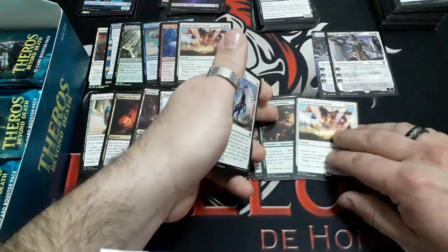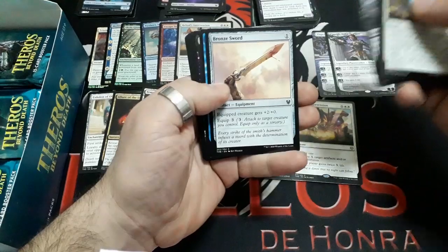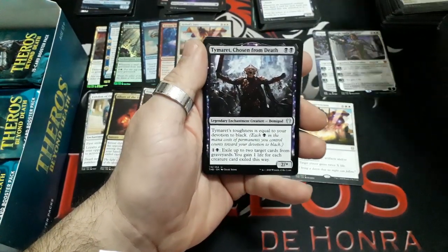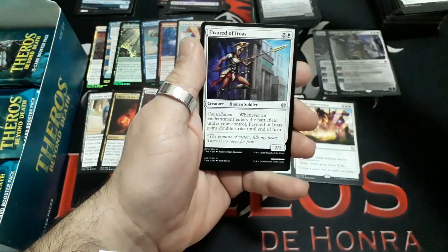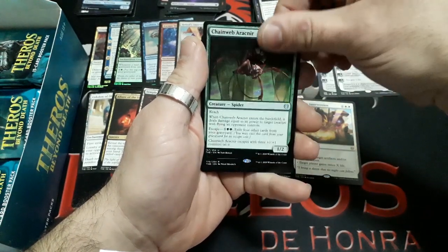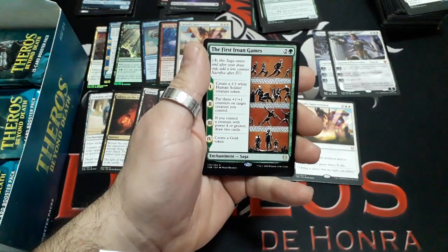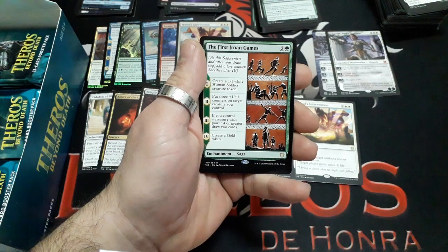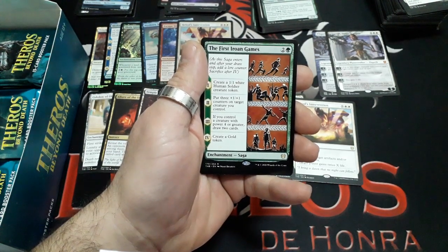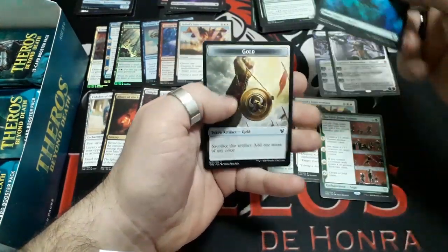Let's continue — should we get more surprises? Booster thirteen: Tymaret, Chosen from Death, Favored of Iroas, Chainweb Arachner. And our rare: a Saga card — The First Iroan Games, three drops. Turn 1: create a 1/1 White Human Soldier creature token. Turn 2: put three plus 1/plus 1 counters on target creature you control. Turn 3: if you control a creature with power 4 or greater, draw 2 cards. Turn 4: create a Gold token. Interesting. We have a Forest and a Gold token.